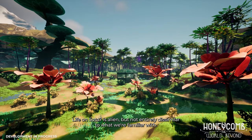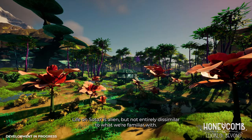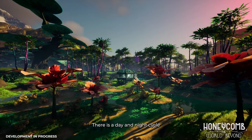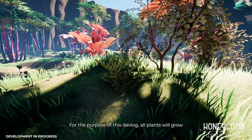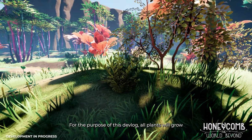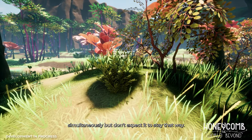Life on SOTA 7 is alien, but not entirely dissimilar to what we're familiar with. There is a day and night cycle and every plant has its own growth cycle. For the purpose of this devlog all plants will grow simultaneously, but don't expect it to stay that way.